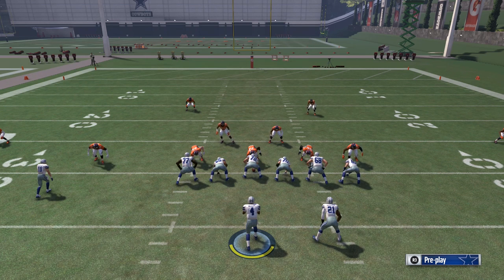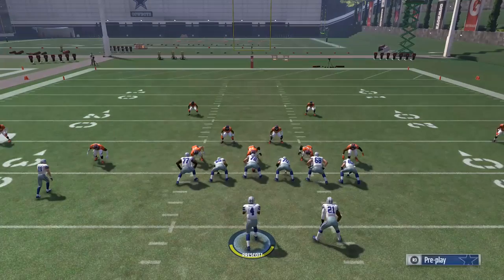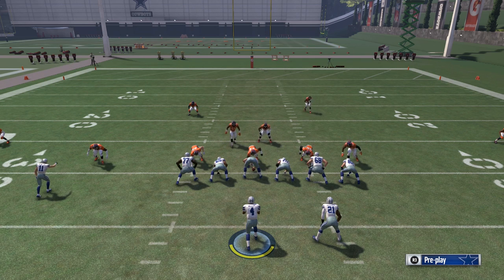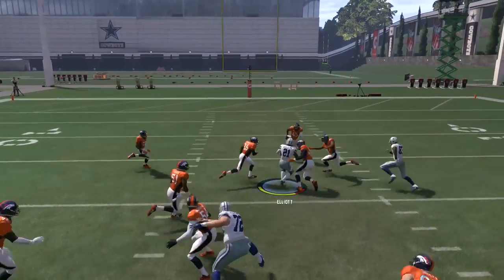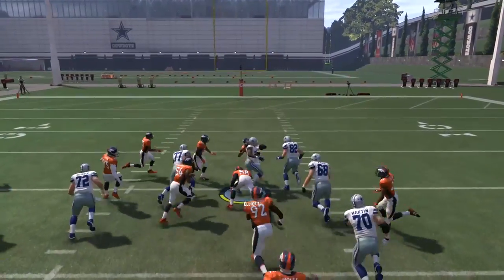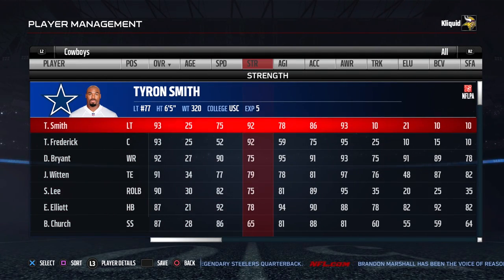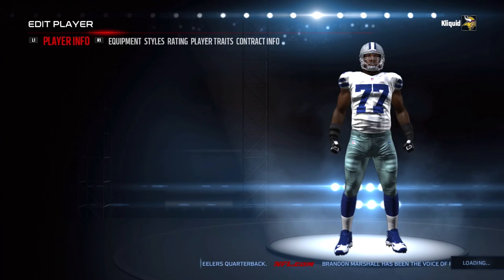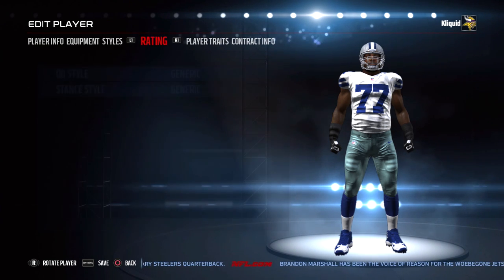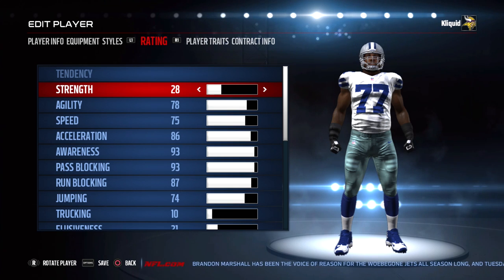We got some additional information from Clint Oldenburg. In a tweet, he explained that strength, pass block, and run block matter when you're engaged — meaning prior to when the lineman touches the defensive lineman, those attributes don't matter, but once they do touch, it matters. That could explain why we saw more long runs with higher strength, but it doesn't explain why they struggled more on short-yardage plays.